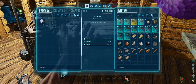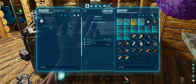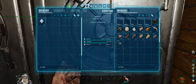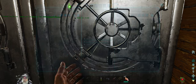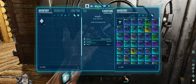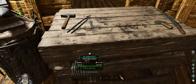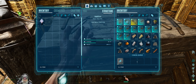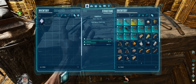I already have one ascendant basilosaur saddle that I found in loot, but I'm planning on taking a mated pair into the caves when we're ready to do that. So we're going to make one of these for our second basilosaur. A 96. Not bad.